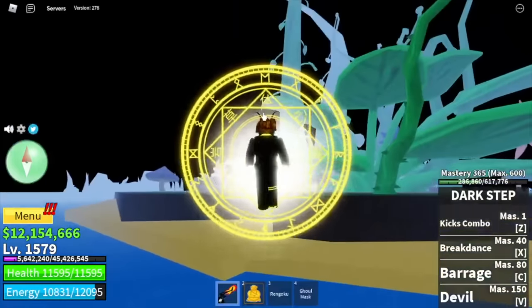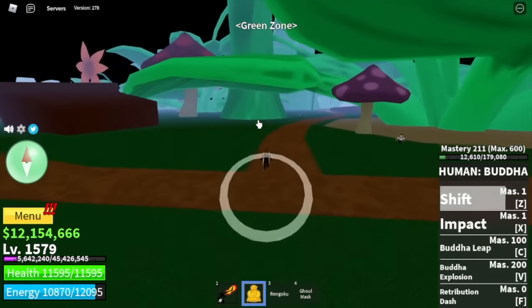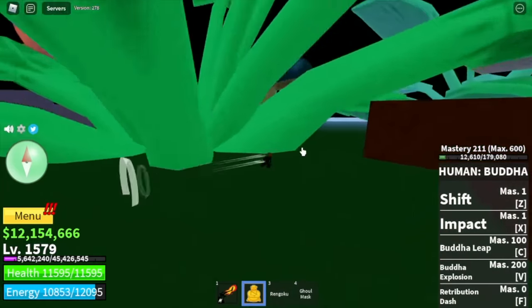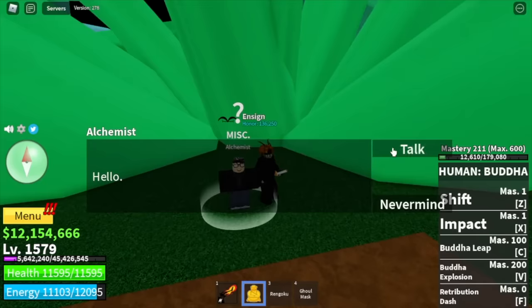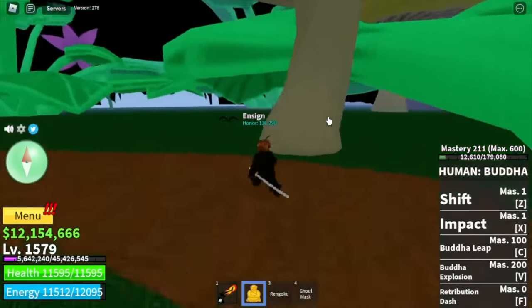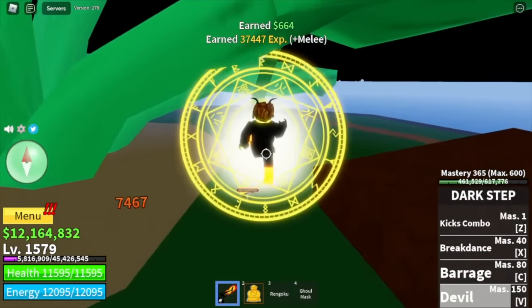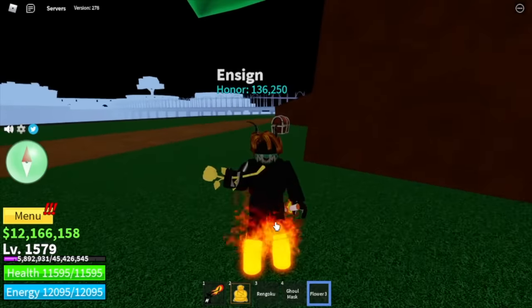Let's start moving. You need to head to the green zone and look for the Alchemist. For those who were able to do this, it will be easy. Talk to the Alchemist. He will tell you that you haven't unlocked the full potential of your race. So you need to find three roses of three different colors. First, the yellow rose - you can find it by defeating NPCs. It's kind of easy since you're using Buddha. There you go, the yellow rose.